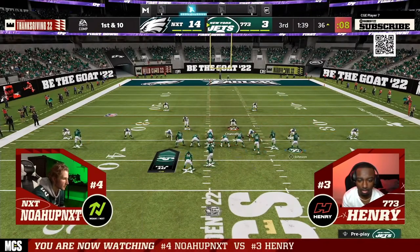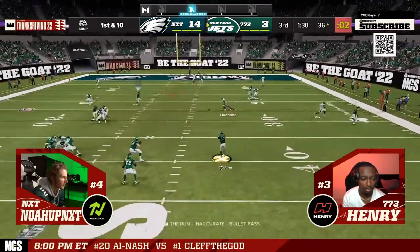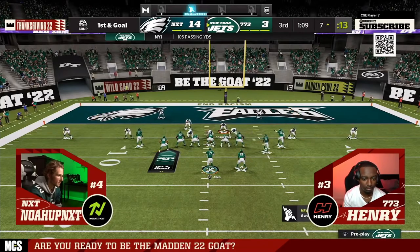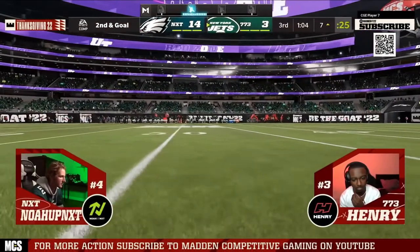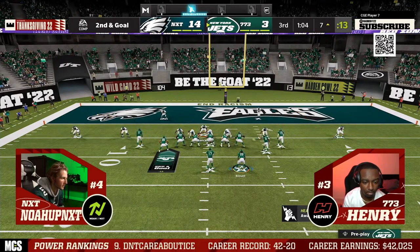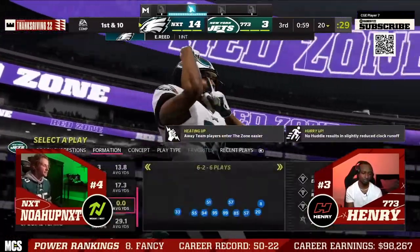The third thing you've got to have is some kind of base defense from a coverage perspective — whether it's man, zone, or match coverage — that you can easily adjust to fit whatever formation you're playing against. This might manifest as having a Bunch D, a Tight D, a U-Trips D, or a Trips D. I like to teach in terms of two-by-two or three-by-one — compression or spread. Three-by-one compression, two-by-two compression, three-by-one spread, two-by-two spread — you only need to learn about four key coverage concepts to slow down about 80% of the meta formations you'll consistently face.